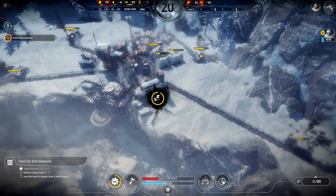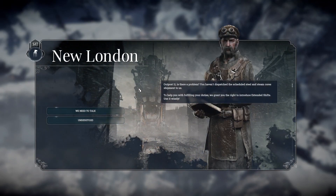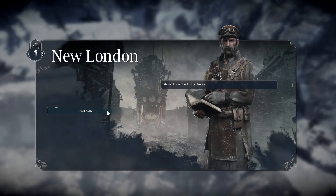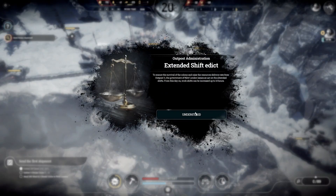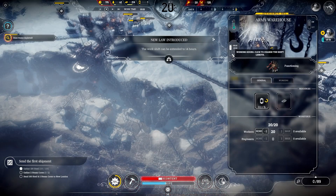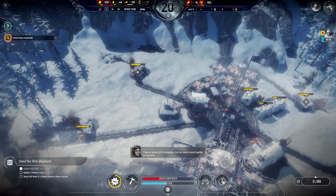Steel Brewer is depleted. Message from New London: 'Outpost 11, is there a problem? You haven't dispatched a scheduled steel and steam cores shipment. To help you fulfil your duties, we grant you the right to introduce extended shifts. Use it wisely.' Extended shifts — yes. People will have to work until, well, forever.